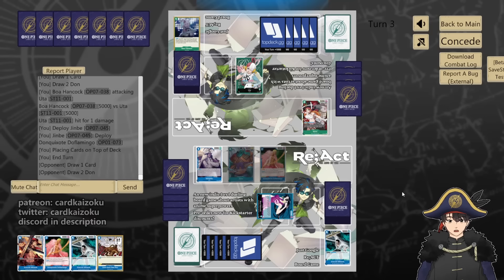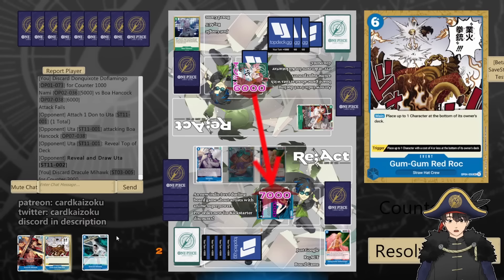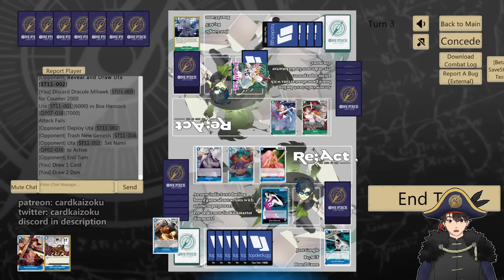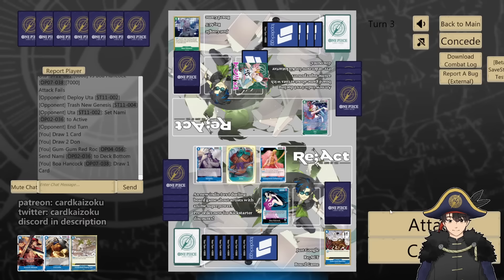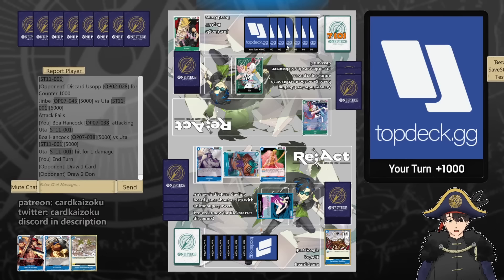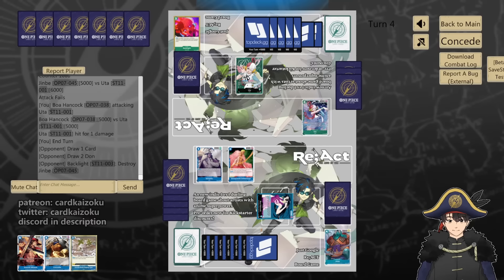They attack with Nami and draw. I guess we don't need the second Doflamingo, so we'll counter 1. Wait, I have a Red Rock in hand — I don't really need Kaido. Attack us for 6, counter 2. Having 2 answers isn't a bad idea. They play Uta, then discard to untap Nami. Should we just bottom deck Nami then? Yeah let's do it. Bottom deck Nami and draw. Jinbei 5, counter 1. Leader 5, take. Pass. They're at 7 life. I probably should have saved the Red Rock for Luffy since Raging Tiger can't hit it.